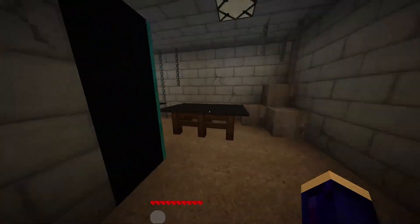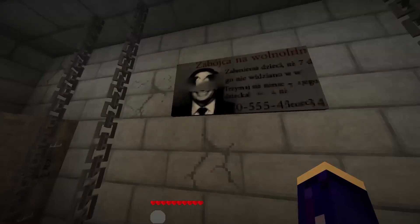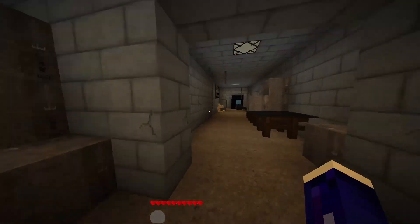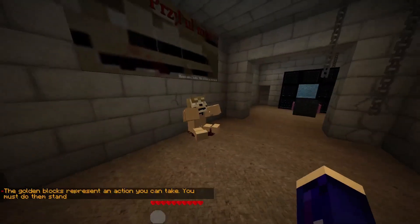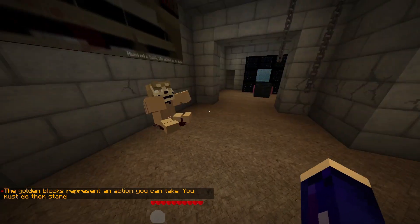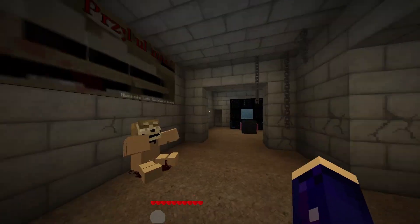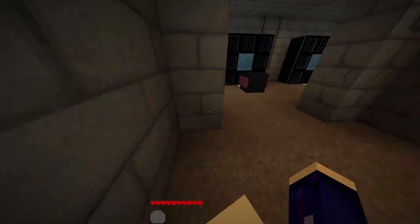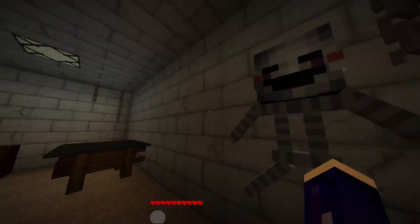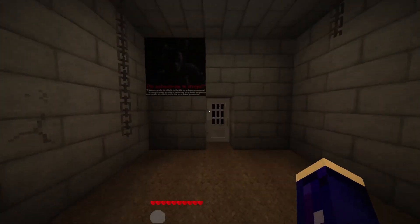Ooh. Oh. Oh, it's Foxy's head. Nice. Oh, we got Bonnie in here. Hey. So we got research Fazbear's Fright. Let's see. The golden blocks represent an action you can take. You must do them standing. Okay. Remember, this man was not English. Ooh. Okay, so we can stand on golden blocks to interact. Okay, that's something.